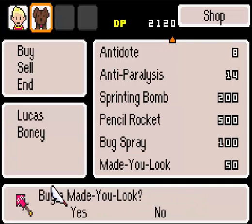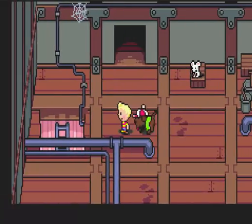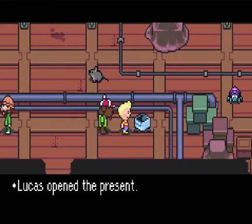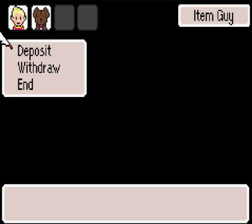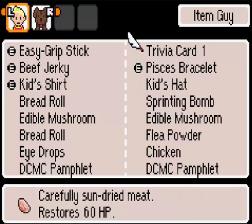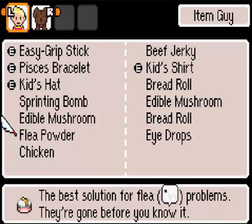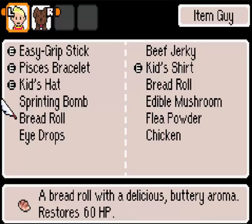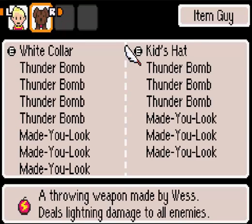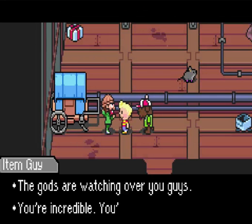I want to buy six of these. There should be a storage guy in here - ah, there he is. Attic Guide, which is a map. So we need to store some stuff - let's store the trivia card and both DCMC pamphlets. I can sell the chicken, so I should do that. I still have a bunch of Thunderbombs - great. And all these Mage Looks, I want to save those for later but I still want to buy some more.